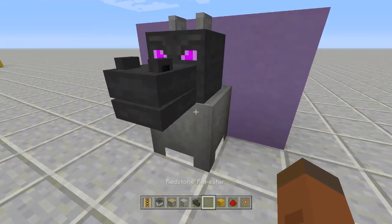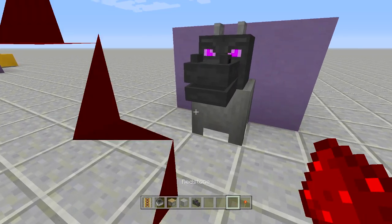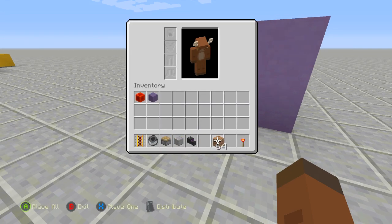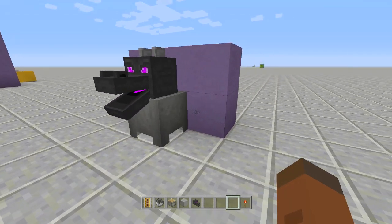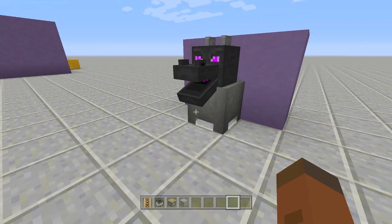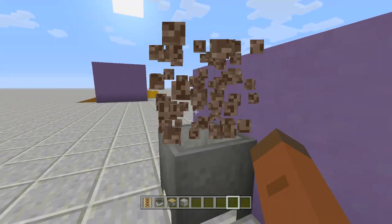Now if I throw an item at him he will eat it — his mouth moves and he eats the items. If we throw a full stack at his mouth he will eat the whole stack of dirt we just threw at him.